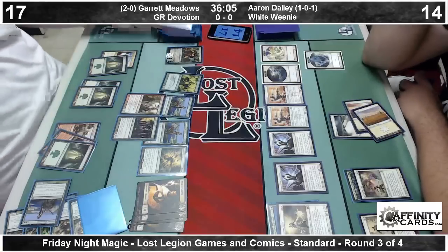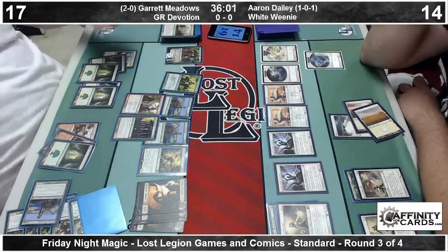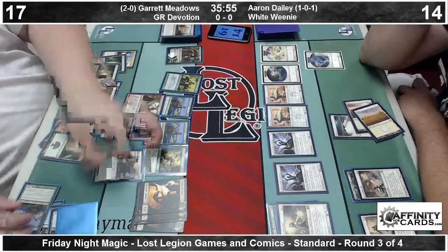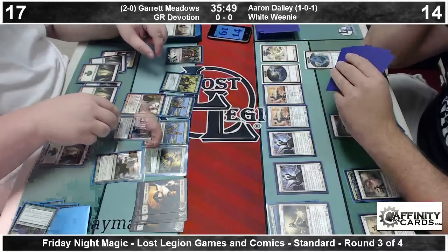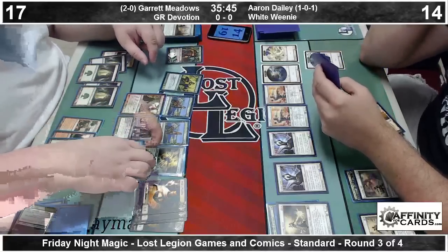Aaron continues to play 1-drops, make 1/1 flying Spirits with his Spirit Bonds, and pass the turn back, waiting for the slow inevitable death that he will succumb to at the hands of various giant green creatures out of Garrett's deck. There's a Polukranos coming into play off of Garruk's minus four.